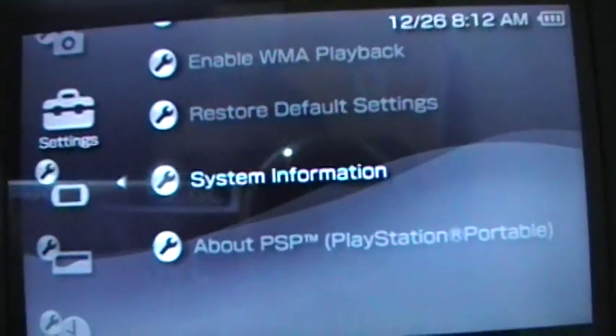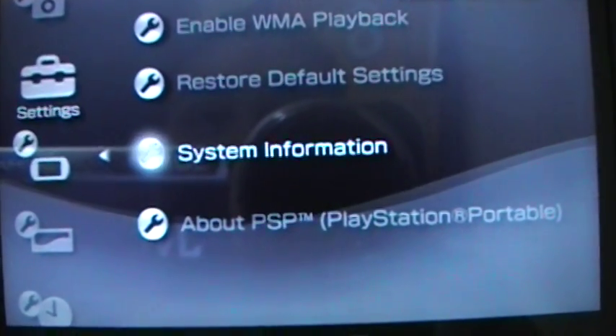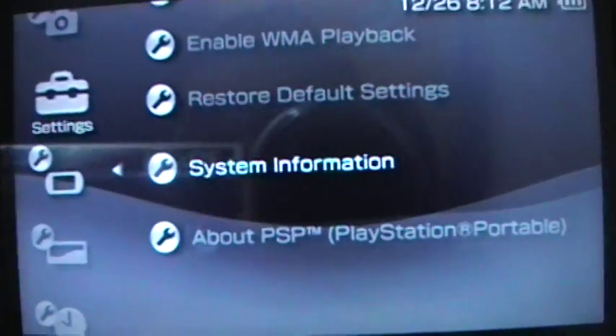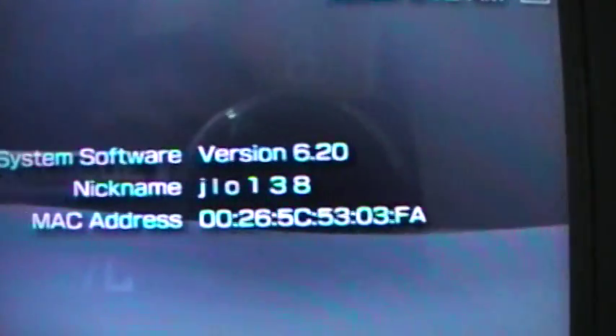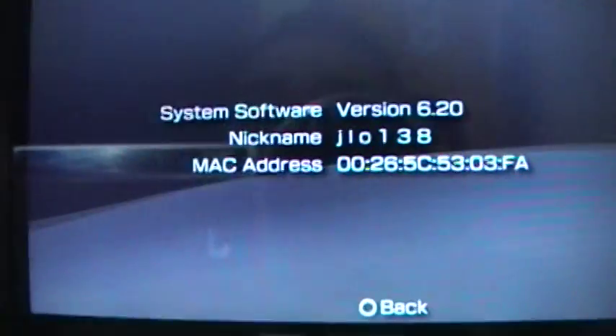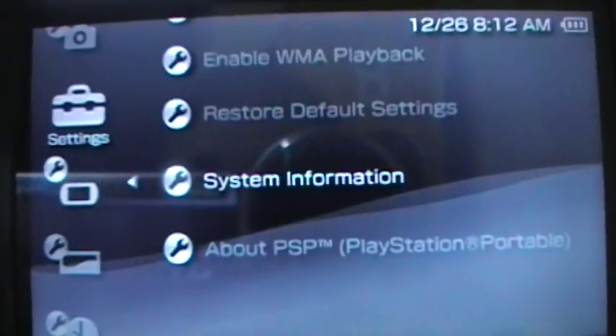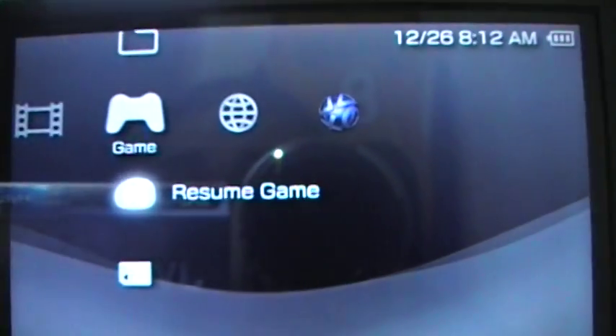System settings. And Dree Dree's ISO loader — thanks to him too. System information. I am on 6.20. Here's my MAC address — who cares? I'm going to show you how to HEN your PSP Go or PSP, for whatever that matter.